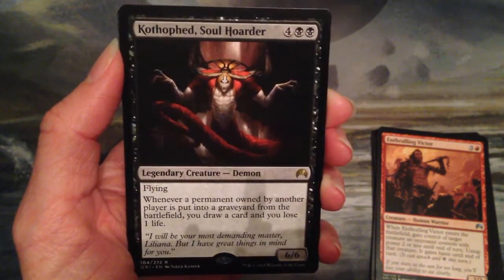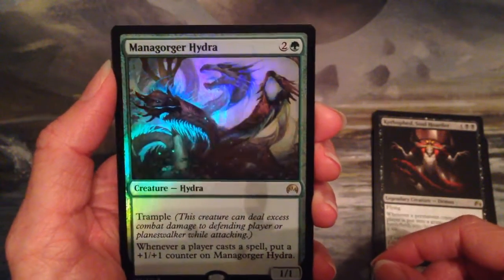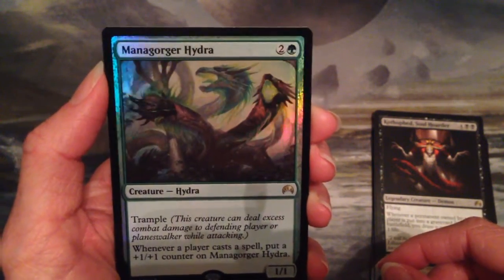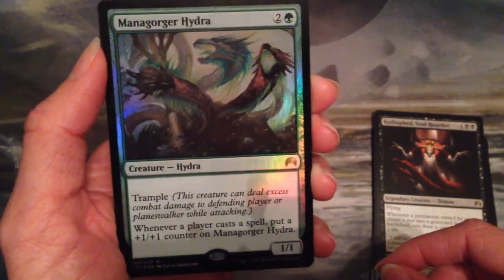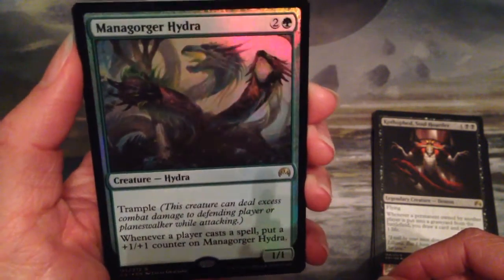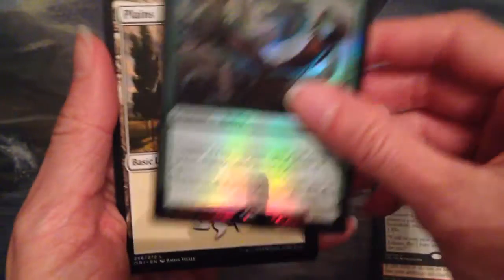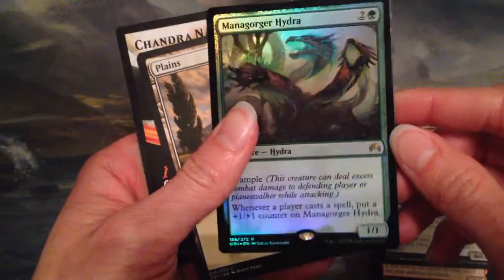That's not a bad deal actually. And I have a foil rare: Mana Gorger Hydra. That's a good card — two and a green for a one one with trample, and whenever a player casts a spell, put a +1/+1 counter on this card. That's pretty sweet.